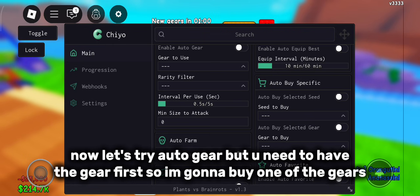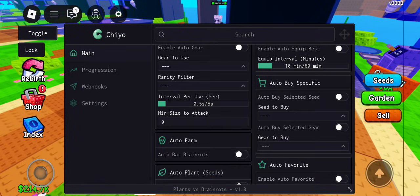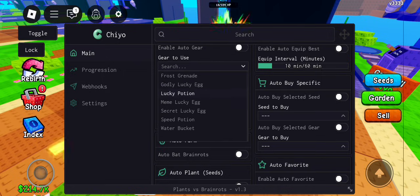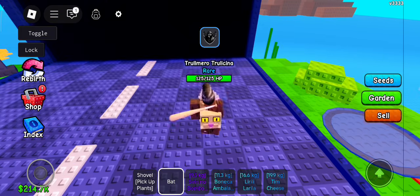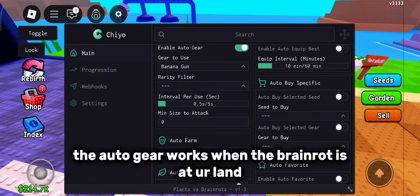Now let's try auto gear, but you need to have the gear first, so I'm gonna buy one of the gears. The auto gear works when the Brainerant is at or on land.